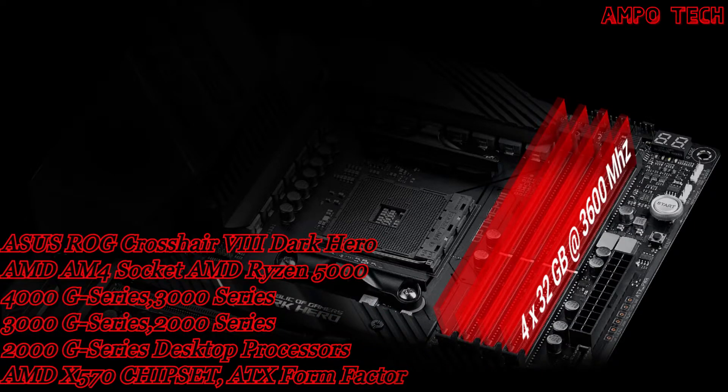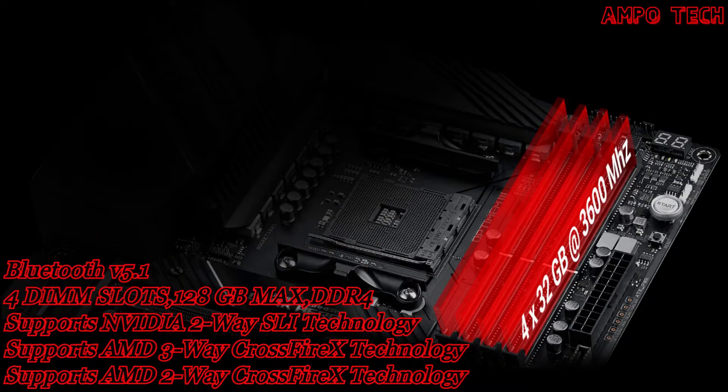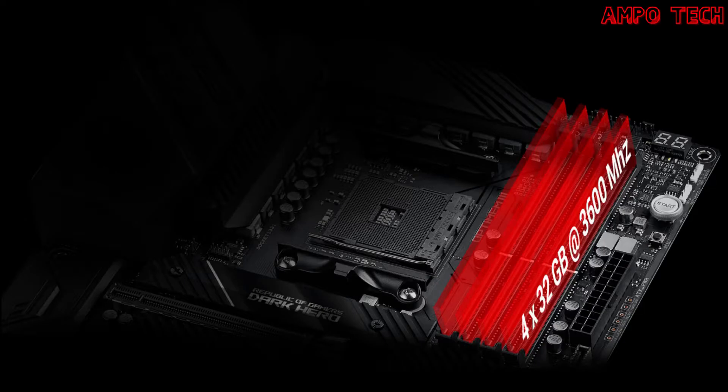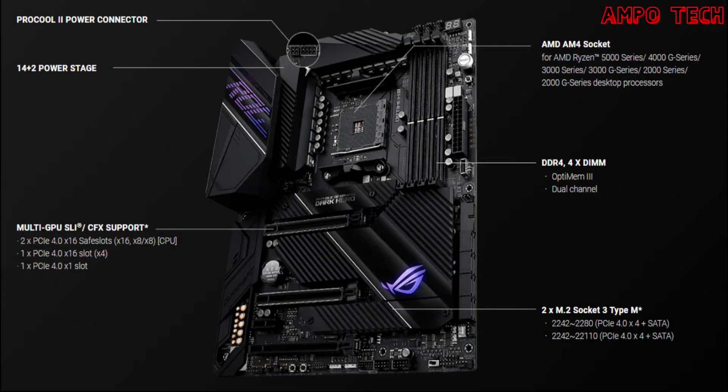The board supports dual-channel memory architecture with ECC memory. ECC mode support varies by CPU. The ASUS ROG Crosshair 8 Dark Hero is an AMD X570 gaming motherboard with PCIe 4.0, 16 power stages, onboard Wi-Fi 6 with 802.11ax, 2.5 Gbps Ethernet, USB 3.2, SATA, M.2, and Aura Sync RGB lighting.